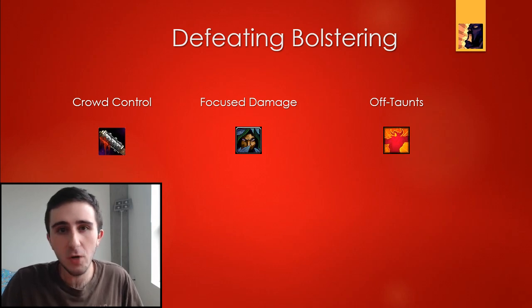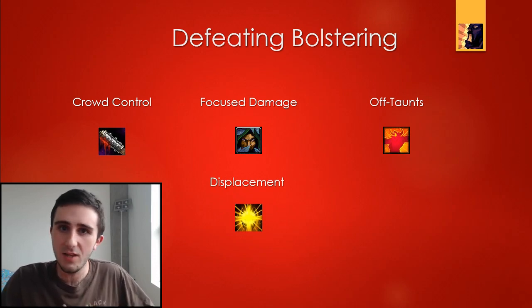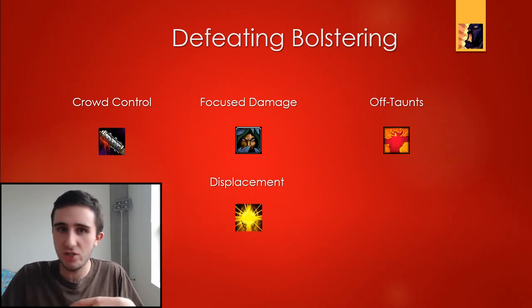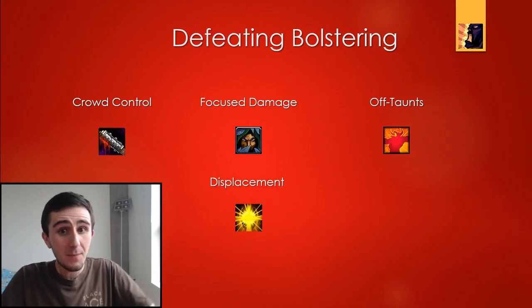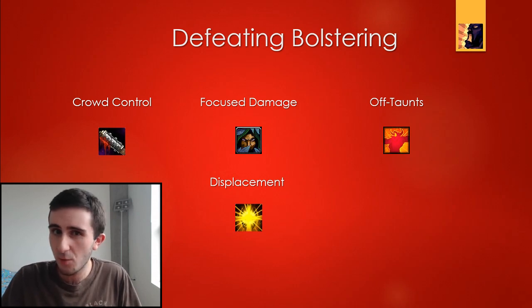Another tool that a lot of groups have but are unwilling to use against Bolstering is displacement effects — things like Shining Force but also Death Grip. You can do a pull the way you would normally as if Bolstering was inactive, and just when all the enemies are at 5% and are about to die, knock them all away from the enemy that you don't want to bolster, or grip that enemy out of the group. Because Bolstering is only 30 yards, since it was nerfed to 30 yards, this is actually pretty feasible in a lot of cases and I think it's something that's underused.